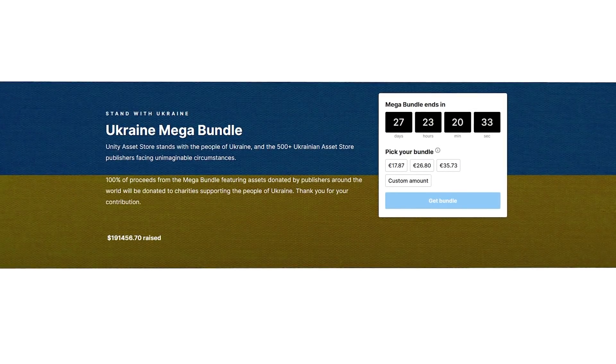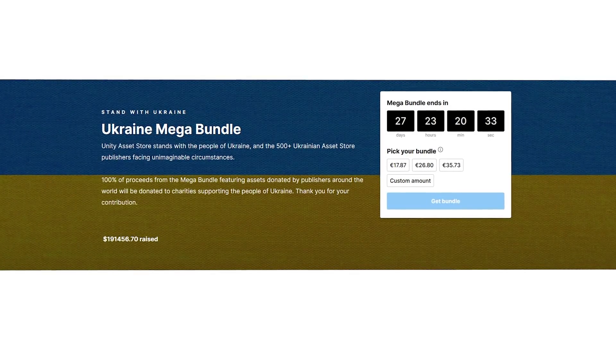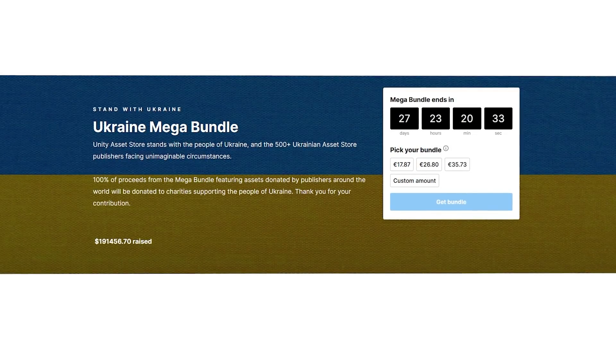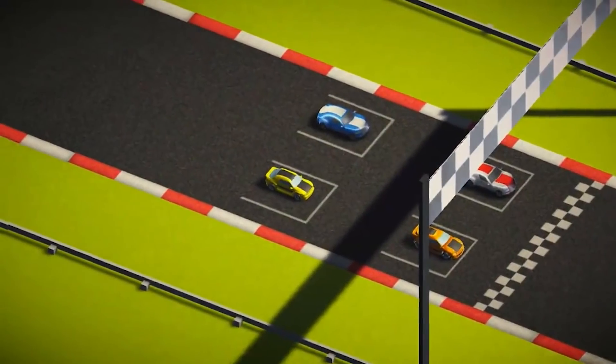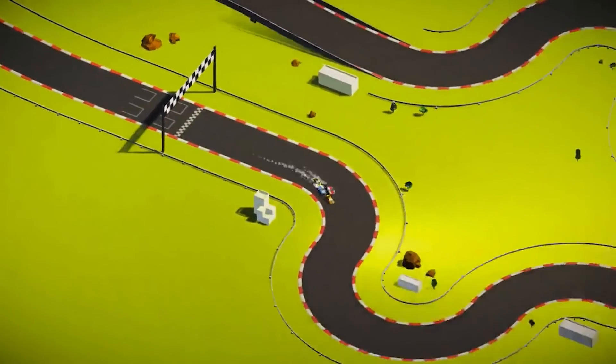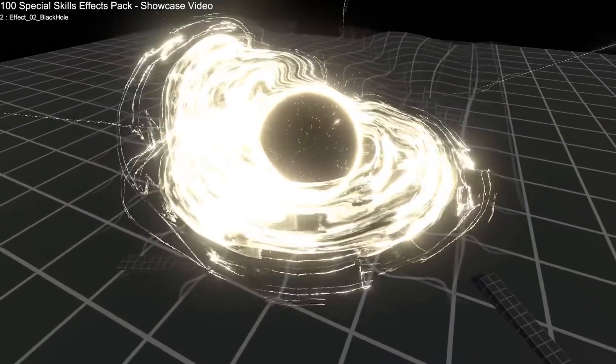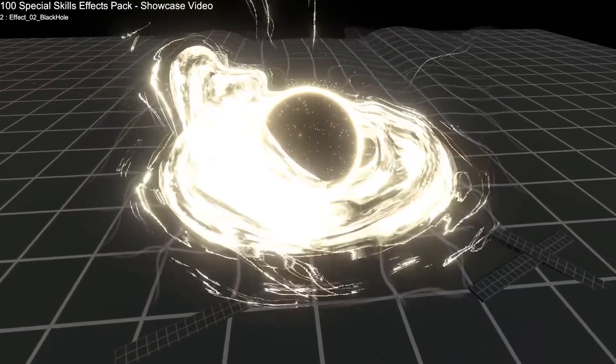Unity has just made a mega bundle with a bunch of interesting assets, but more importantly all of the proceeds from this bundle go towards several charities working in Ukraine. Unity does not take their cut, and I also don't get my affiliate commission — all 100% of the proceeds go towards charity. So you get a bunch of assets and you help support a great cause.